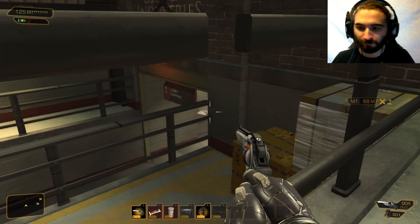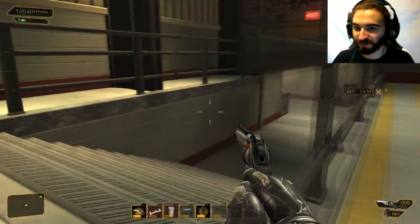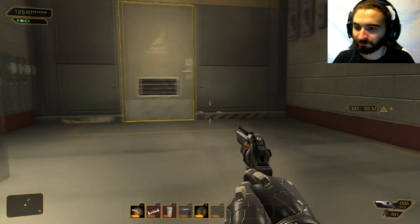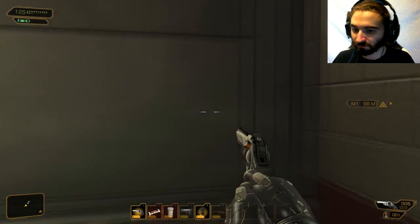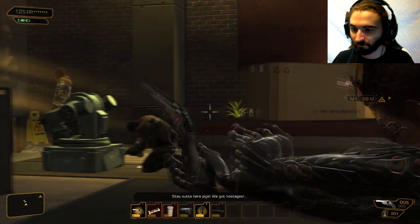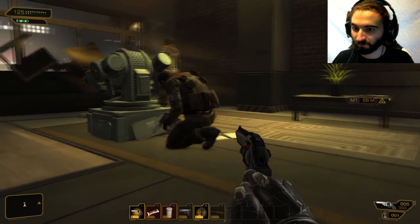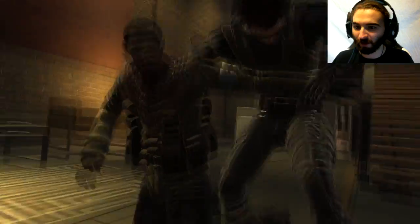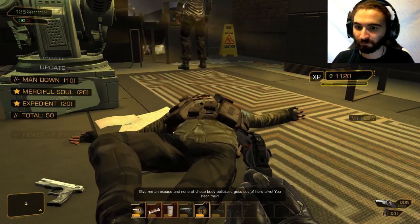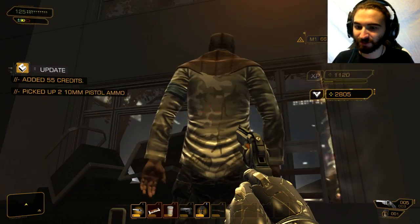Lockers, lobby, shipping — I can probably get in through there as well. Looks like there's a dude down there. One dude, two dude, red dude, blue dude. Stay out of here pigs — we got hostages.